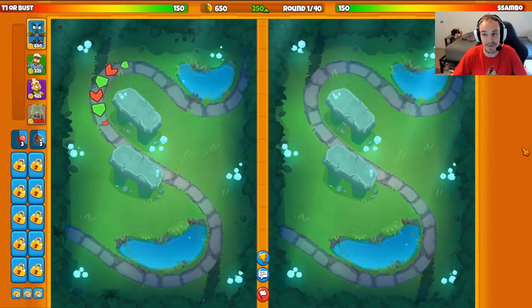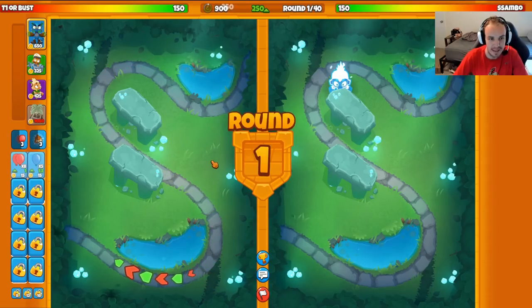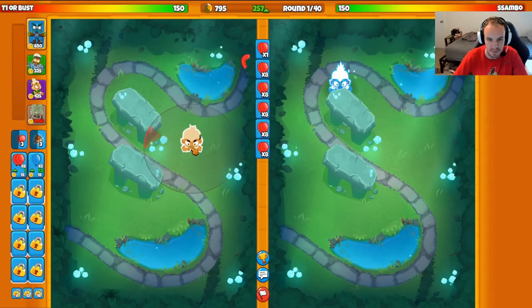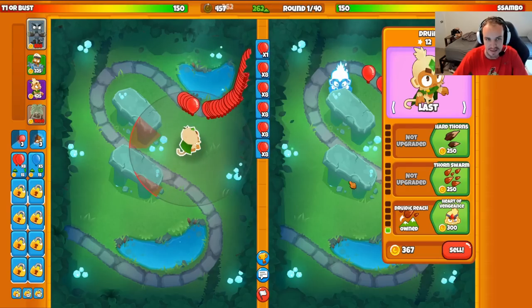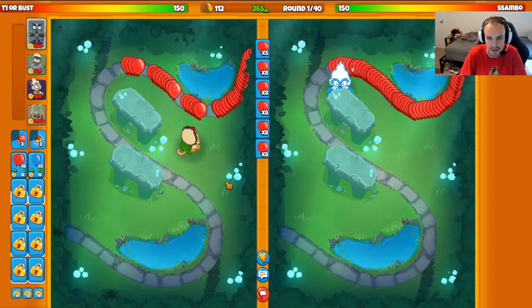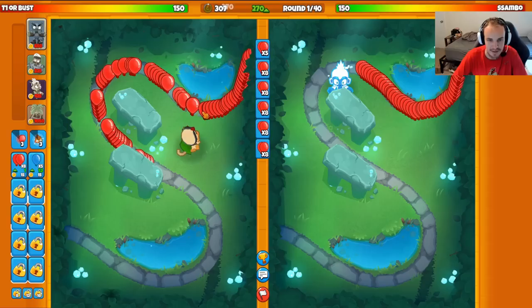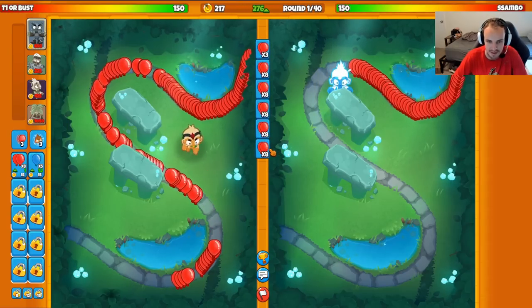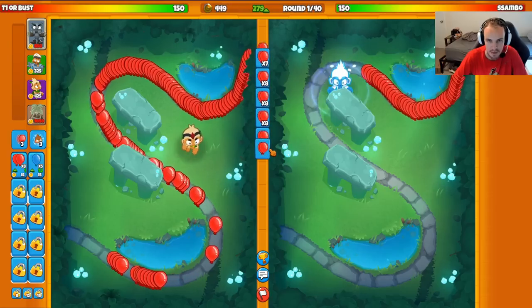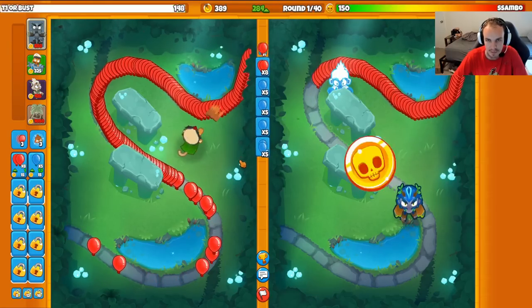Here we go guys. We are on the map Glade versus Sambo — yes, one of the best players in the entire game. Looks like they're starting with an Ice Tower right there. I'm gonna start with my Druid. He's probably going Boomer Sub Ice, because who else starts with an Ice Tower on Glade? So Boomer Sub Ice versus Druid Sub Farm should be a fun matchup. We've got to be ready for the rushes though, because they could be sending some crazy rushes, and it's kind of hard to defend on this map with Druid Sub Farm.